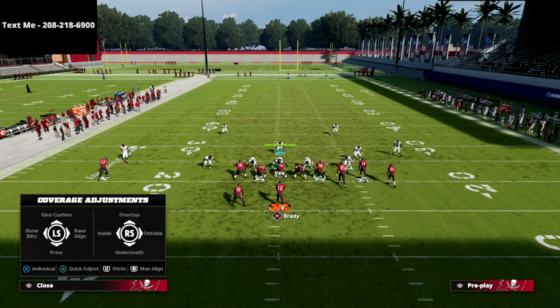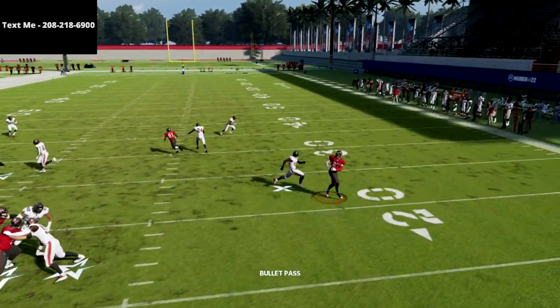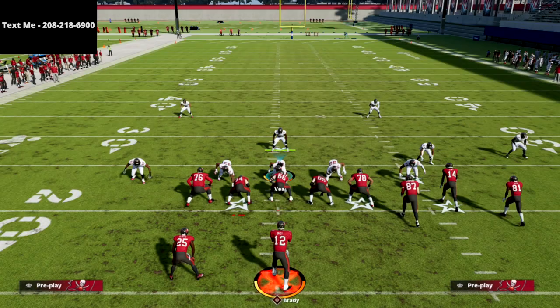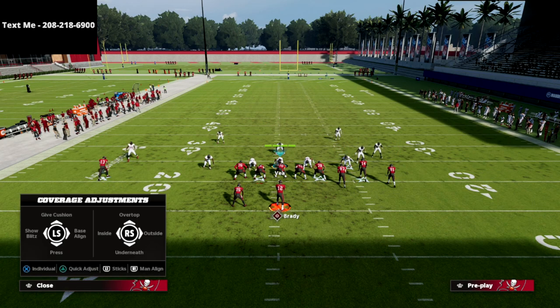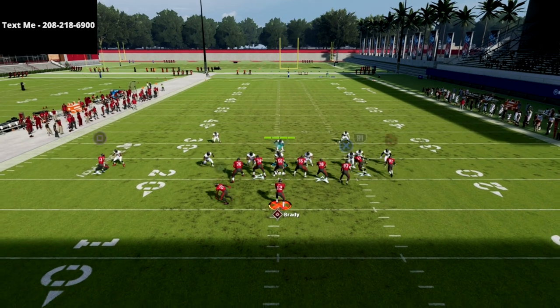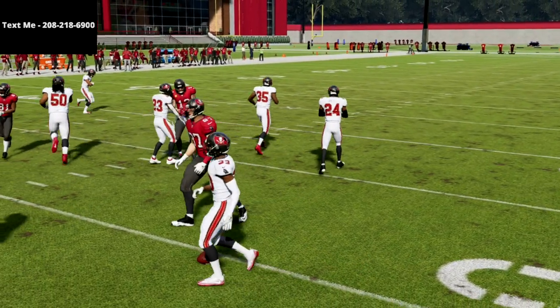The next thing is your tight end route. This route doesn't always beat man, but it does occasionally. Worst case scenario, you just throw it to him, get a couple of yards, call it good. You will be surprised at how good your tight end route is against man. For example, if they blitz you with the Mike blitz zero, you can just turn this upfield and get an easy three to five yards — real simple against man to man.